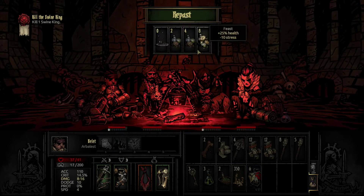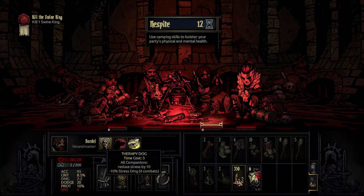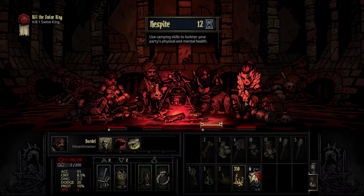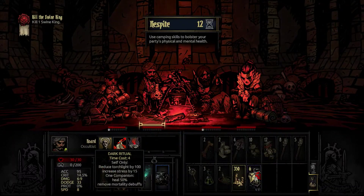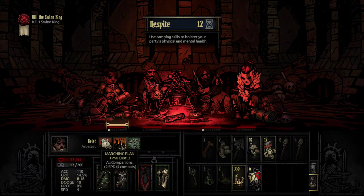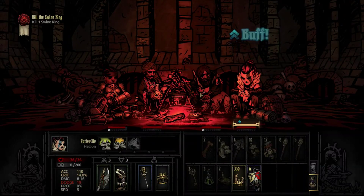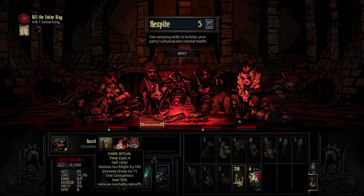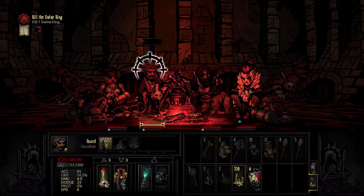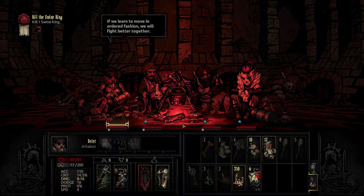We're going to go ahead and set up camp because I want to take out the Swine King immediately. We'll eat the minimum amount of food. We'll do Sharpen Spear for increased crit and Hound's Watch for increased chance of surprise with no nighttime ambush. Dark Strength goes onto our Hellion because I want her to deal all the damage possible, and Marching Plans gives us additional speed going into this battle. Happy with that.